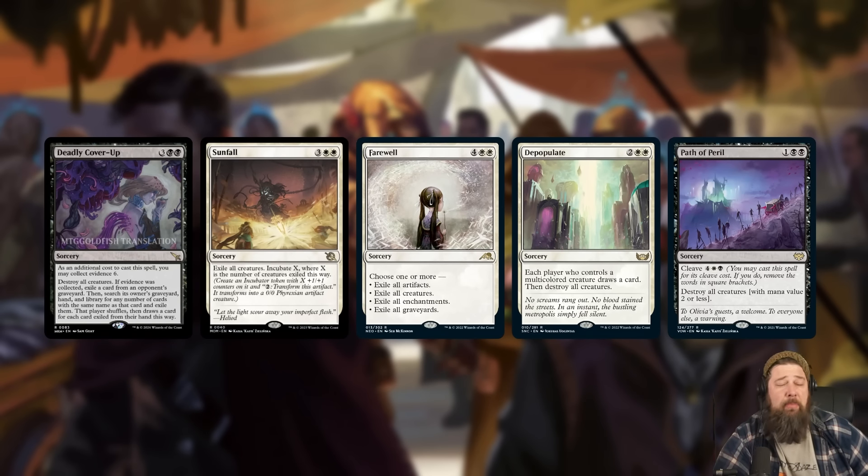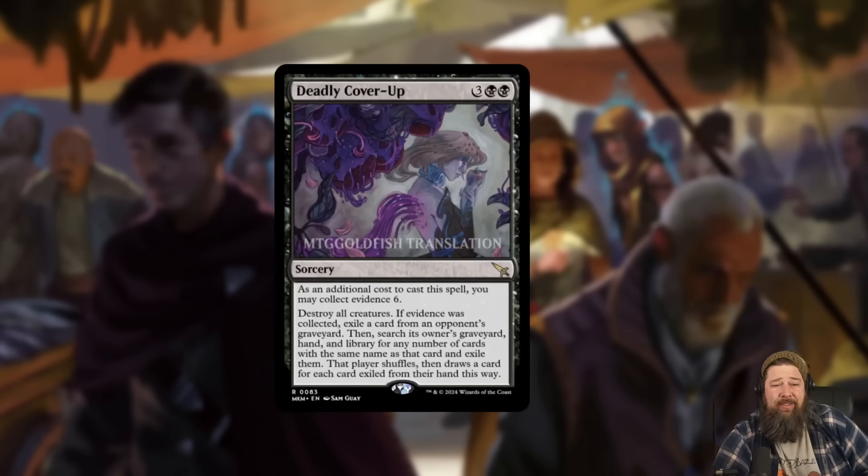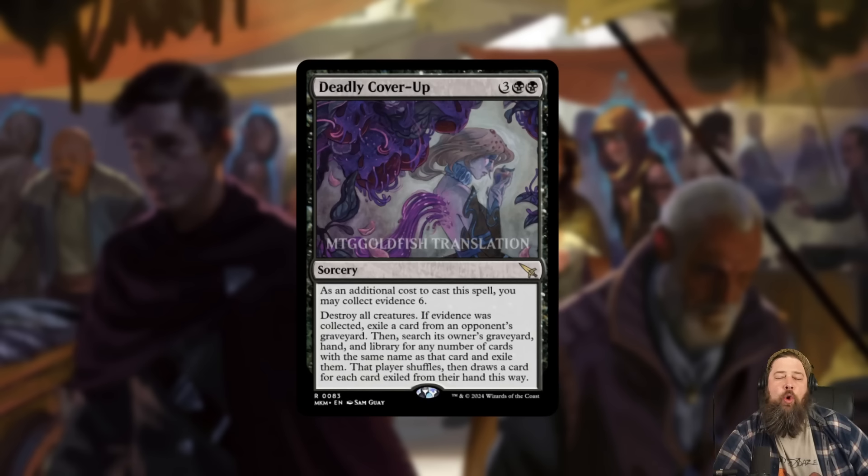In standard, we have a million wraths right now — many of them very good. But Deadly Cover-Up is unique because it's the only real black wrath. Path to Peril technically is black, but if you want to wrath with it you need white mana too. This lets the card serve a purpose: if you're a Golgari or Rakdos deck, you don't have access to a wrath unless you splash white. Deadly Cover-Up gives you that, plus the extra upside from collecting evidence.